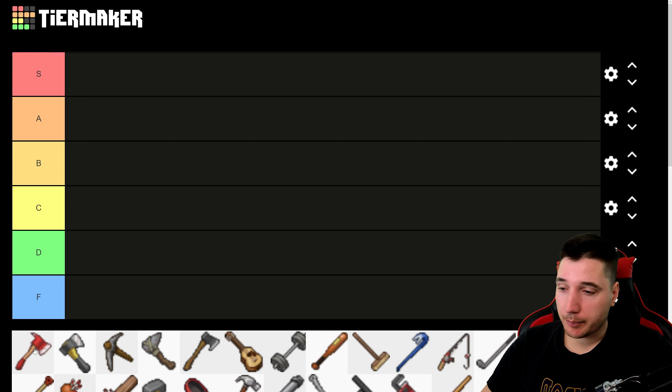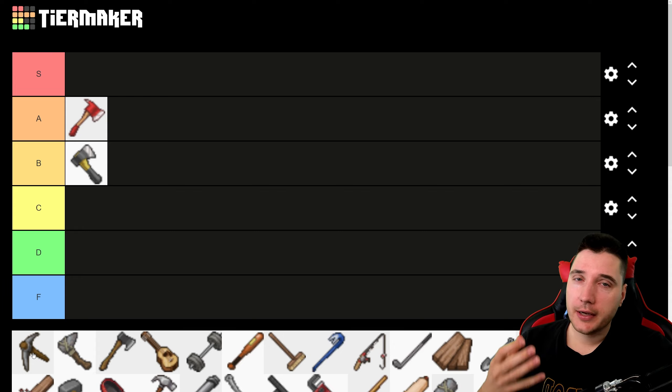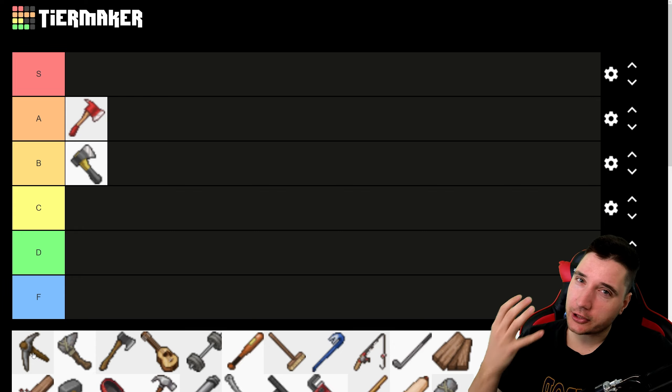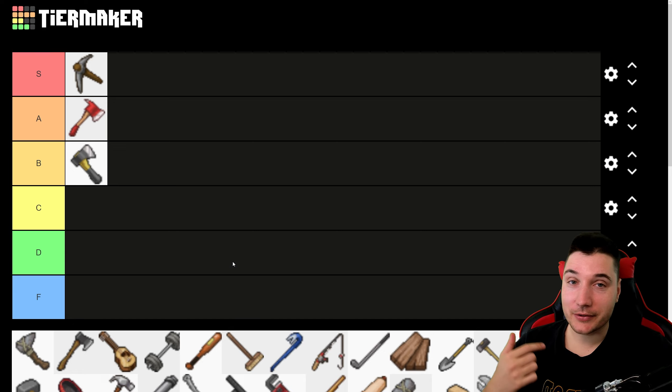The hand axe is a great sidearm. It's gonna do its job when chopping down zombies — it's not my preferred main weapon, but it's decent. We're putting it in B tier because it gets the job done. Then the pickaxe — I love the pickaxe, it just feels so good to use. Unfortunately it's very rare and pretty heavy, so it might tire you out. But it's so satisfying to hear that crunch when you crack a zombie skull. I think this is an S tier weapon, over the fire axe in my personal opinion.